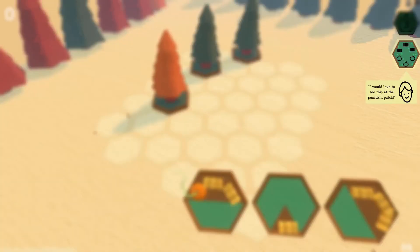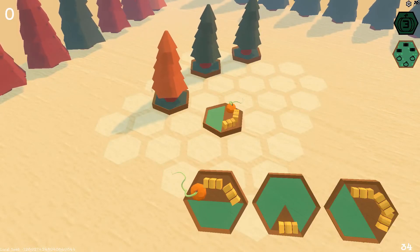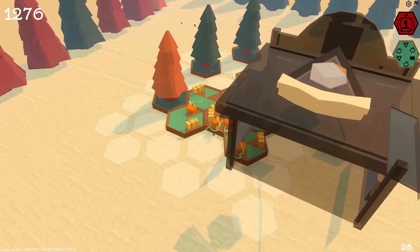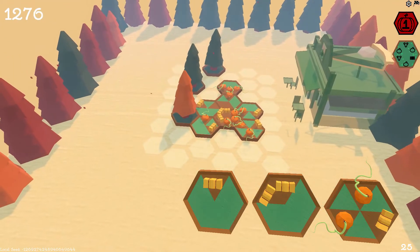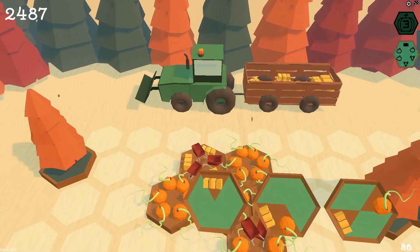Hexagords even offers optional events where you can help families visiting your pumpkin patch that want to see unique tiles. When you give those unique tiles to them, you're rewarded with even more fun special tiles, and some of those tiles even let you build attractions like cideries, petting zoos, and hay rides for your guests.